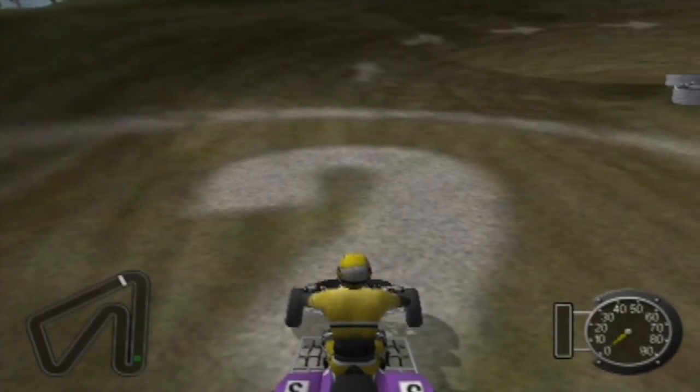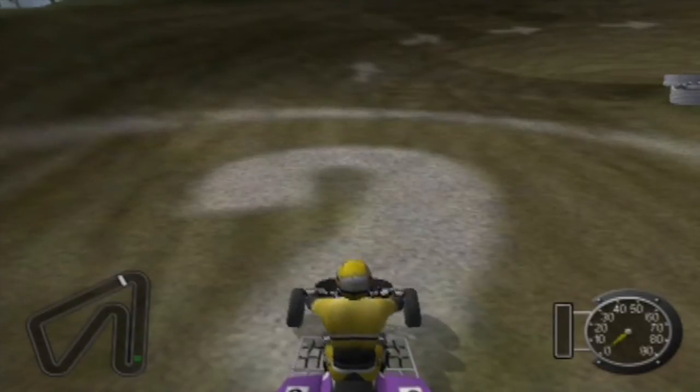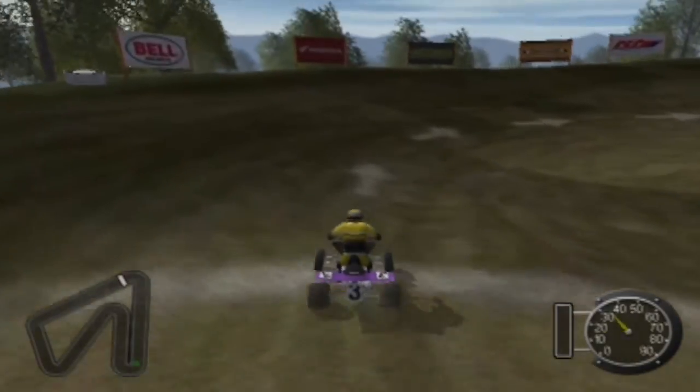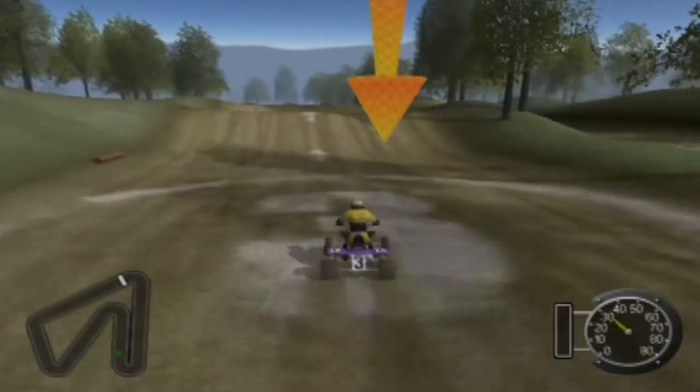Now you're going to navigate a right-hand hairpin turn. Use the left analog joystick or the directional pad to steer your ATV around the turn. When making a turn, sometimes it's helpful to drift to the outside of the curb and ride the berm around the turn. Commentary is going to be kind of lacking in this segment because it's mostly going to be the tutorial guy speaking.